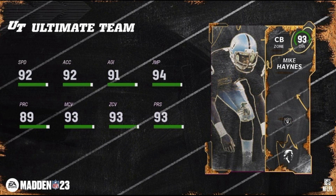Mike Haynes up next: 92 speed, 92 acceleration, 91 agility, 94 jump, 89 play rec, 93 man, 93 zone, 93 press. He will get Raiders, Patriots, and Legends chemistries. He's definitely the new best cornerback in the game. He is 6'2", which is nice — some good height there as well.